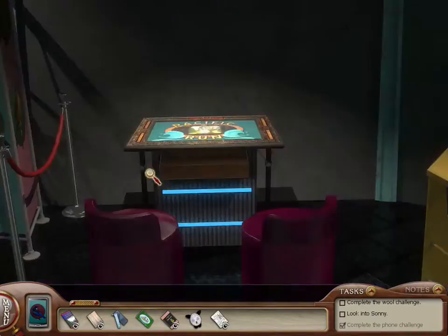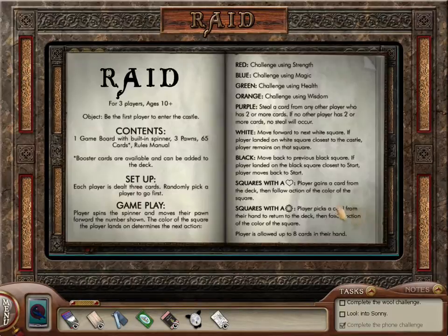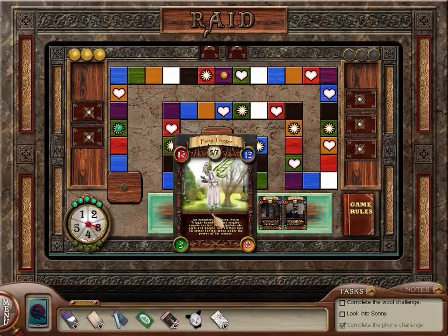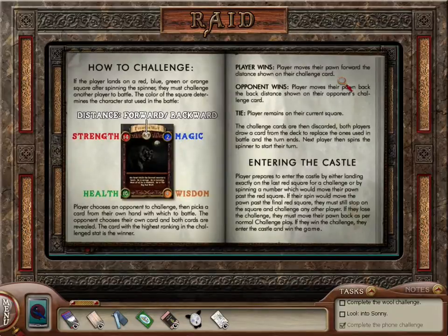Let's try Raid. I think that one's a little more luck-based. Whoa, wait — we need to look at the rules. We need to be the first player to enter the castle. Moves their pawn... okay, so these are... this game's confusing. The spiky-looking thing — what is that? I pick a card from my hand to put back into the deck and then follow the action of the color of the square. I kind of like the idea of it, though I just feel like it's way too involved.